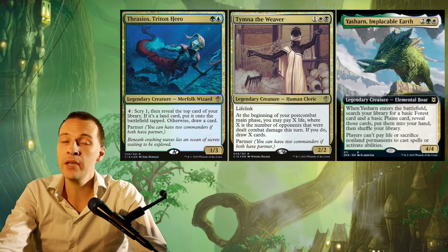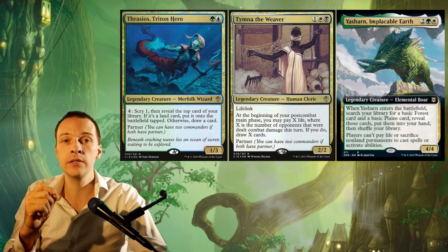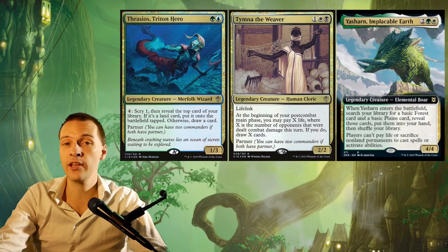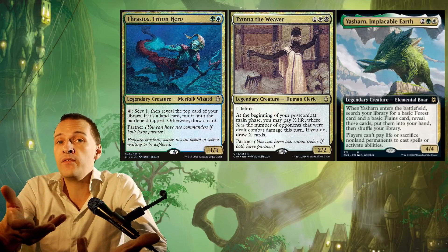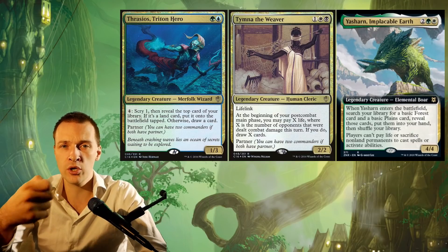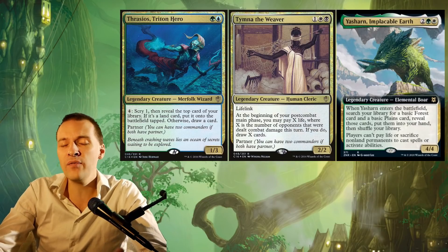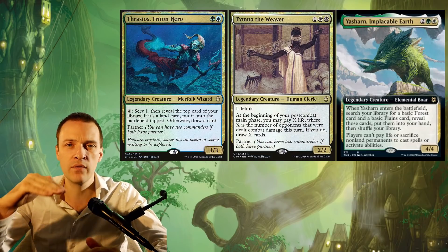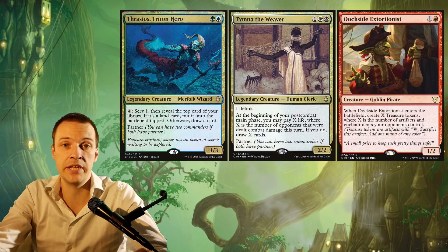But there is another commander pair that I actually think could run this very beautiful thing — that's Thrasius and Tumna. Tumna is a triggered ability, not an activated ability, so she actually goes through this boar. You're allowed to pay life to draw cards with Tumna even though you have this big beast in play. And Tumna actually enjoys hatebears — she uses them to attack opponents and then draw cards. So this boar could actually fit inside that commander pair. However, the four mana cost is really expensive, and usually you go for Dark Confident and other similar stuff with these commanders. But if you're playing some form of TNT hatebear deck with a slightly higher CMC curve going for a beatdown style, this is a potential option — and it's perfect because TNT aren't allowed to play Dockside.